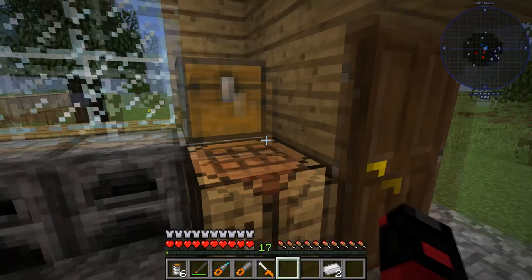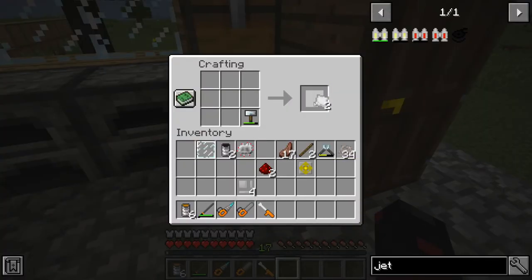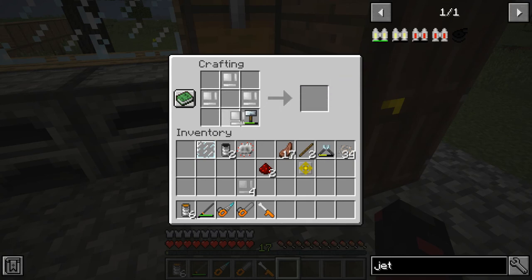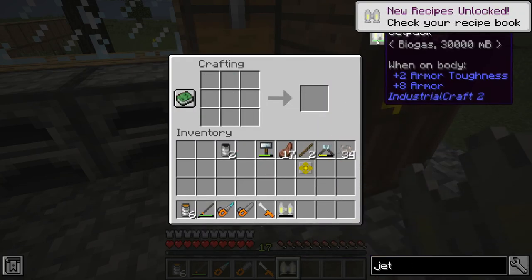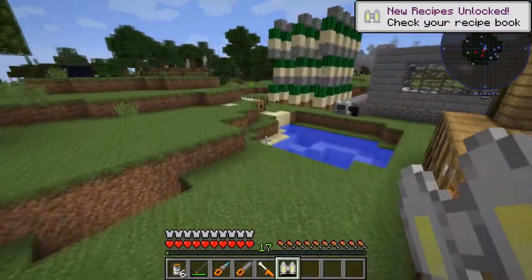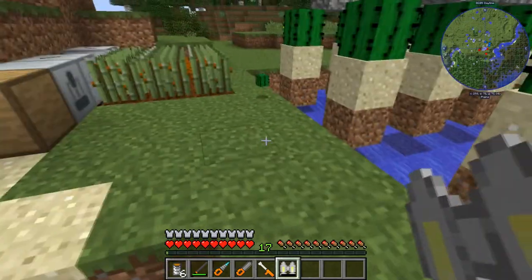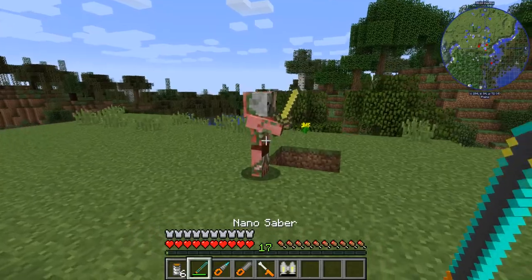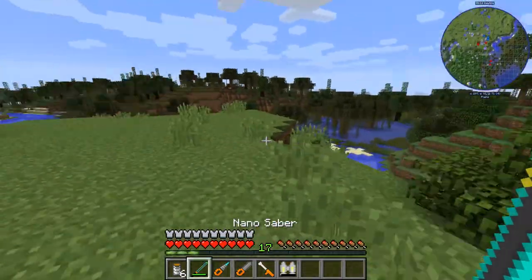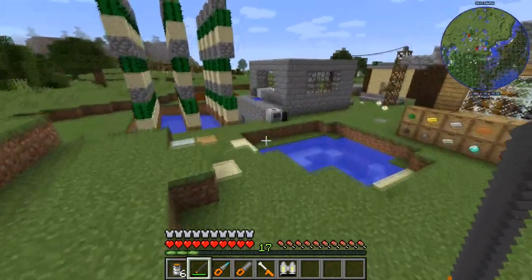And then I need that. This is the recipe for that, and now we have everything for the biogas jetpack. It holds 30,000 millibuckets, which is 30 buckets, and that's pretty good. Honestly, it could be better, but I won't complain too much about it.